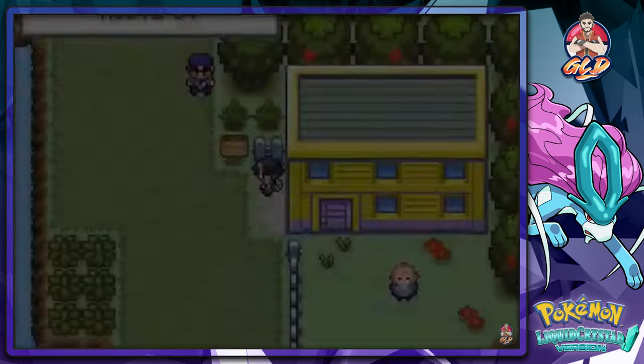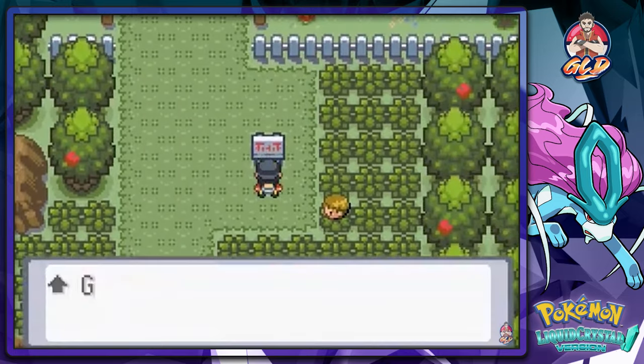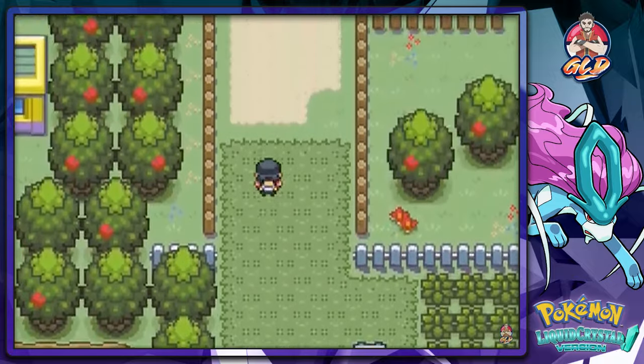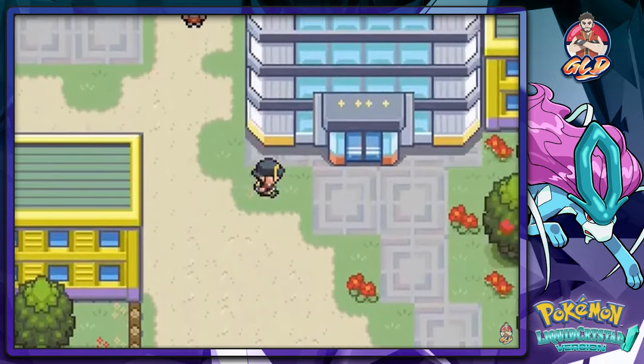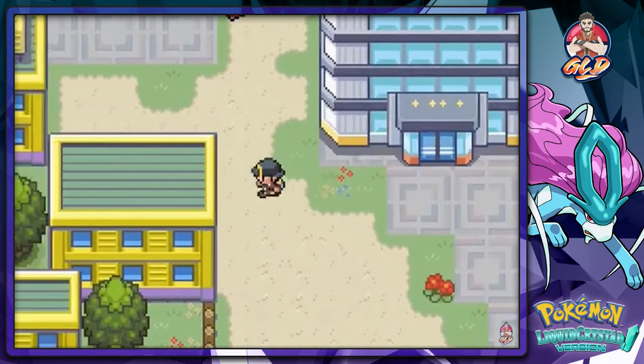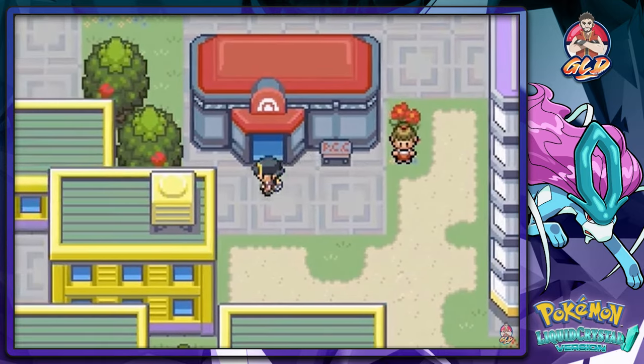Moving on from the Daycare — we defeated everybody in the area and we're heading into Goldenrod City, which looks beautiful. In the next episode we'll be going into Goldenrod, taking care of a few things, maybe battling the gym leader — we'll see what happens.